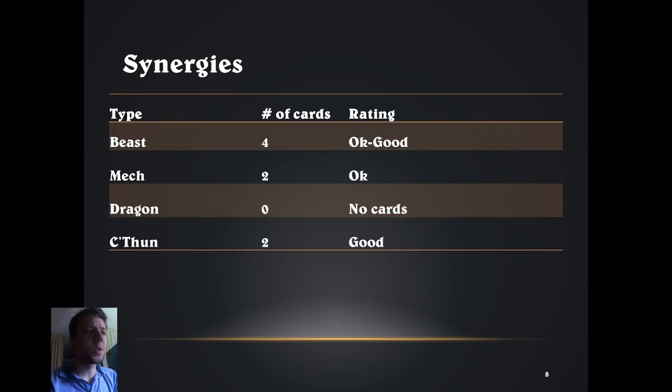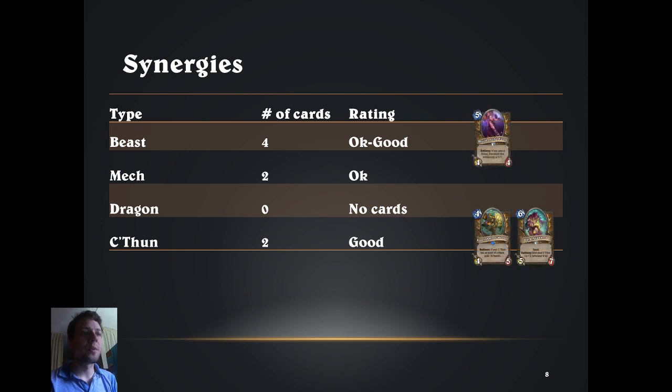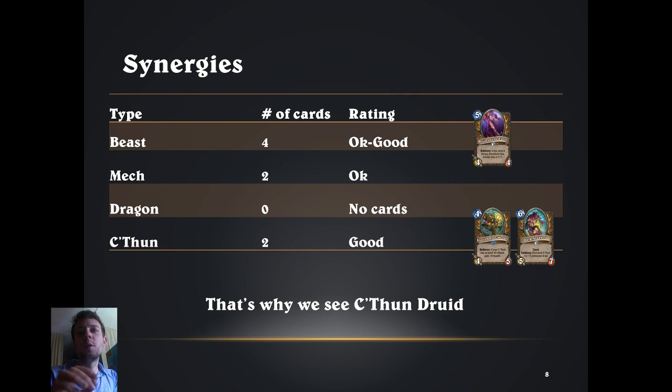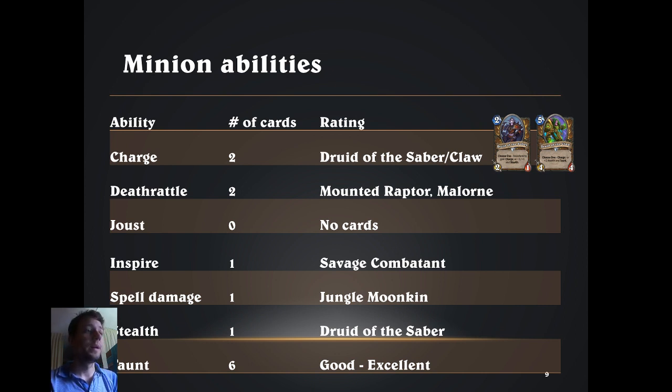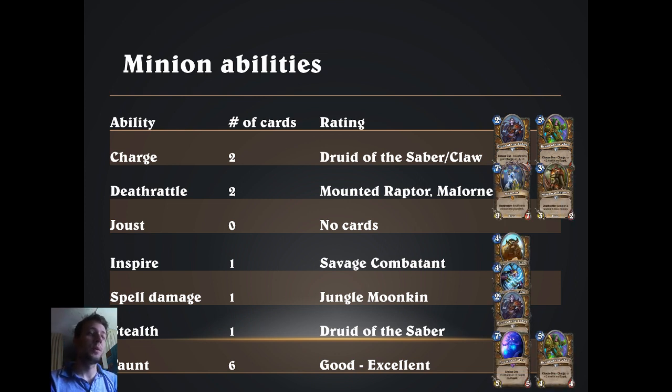Briefly on synergies: there are 4 cards to profit from beasts but not enough for a complete deck so far. Two very strong C'thun cards are the reason we see C'thun Druid in the meta right now. Druid also has 2 relatively strong charge minions with Druid of the Saber and Druid of the Claw, which make the class very flexible and open for aggressive decks. Furthermore, the variety of taunt minions is huge, especially because they are pretty big, which makes the class even stronger in the late game.